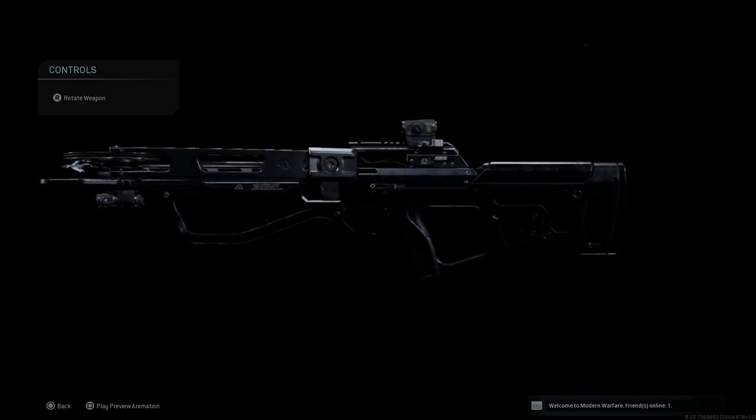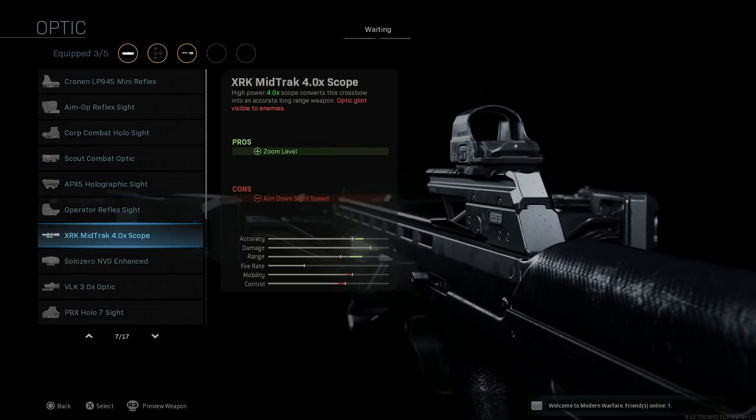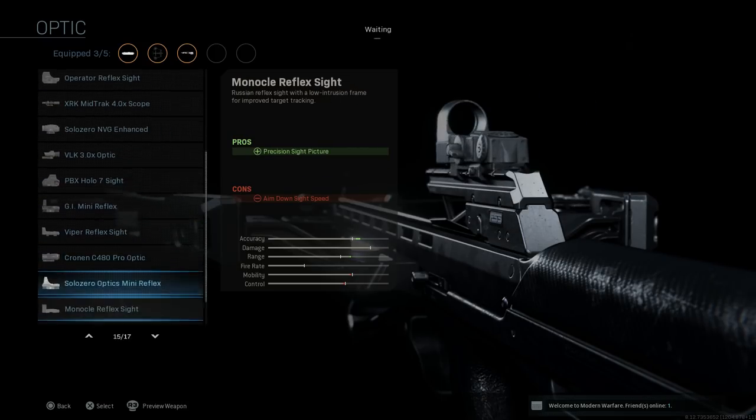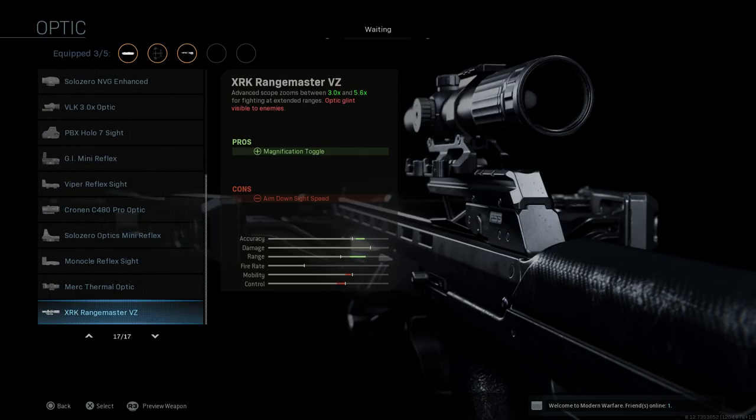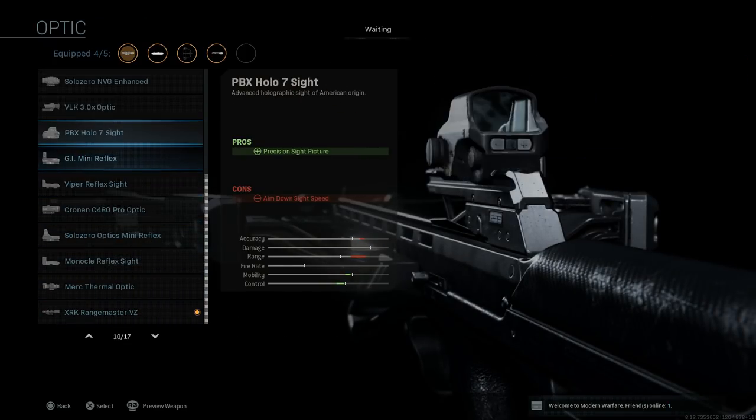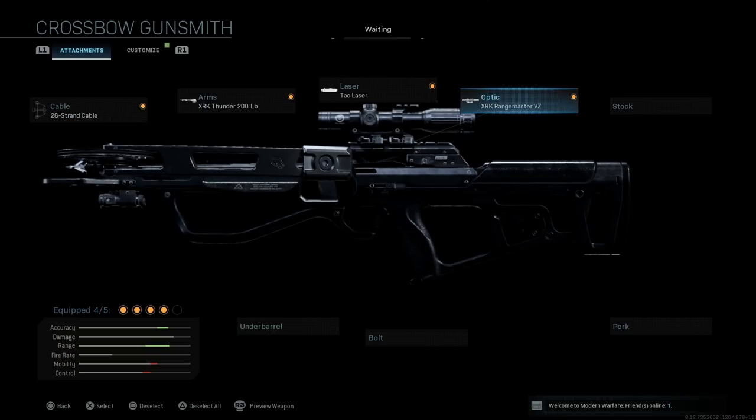For optics, you can stay with standard iron sights or use the Aimpoint from the blueprint. There are also two custom optics: the XRK Mid-Track four-time scope, a high-powered 4x that converts the crossbow into an accurate long-range weapon, and the XRK Range Master V2, which is a variable zoom scope ranging between 3x and 5.6x for extended ranges. I'm going with the XRK Range Master V2 for its flexible zoom.